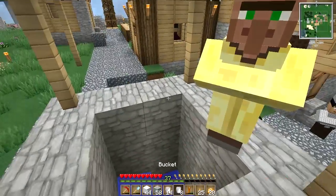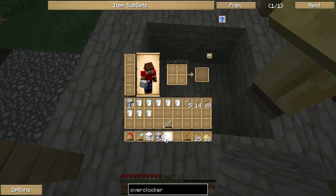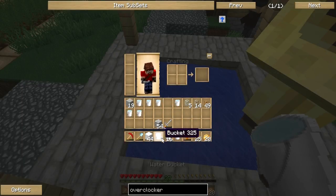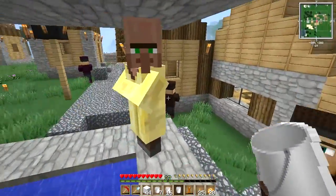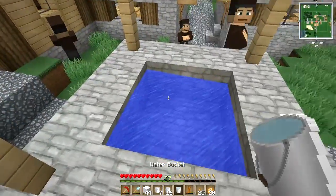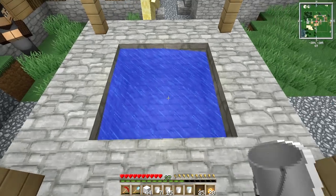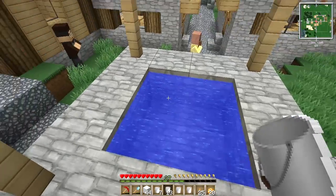We need to fill 30 buckets of water. It looks like the well is not an infinite water source, so we're going to have to create our own infinite water source. The mayor's arrived — I do not have a permit sir, however I am building a giant evil laboratory underneath your town, so just let it slide. We've created an infinite water source, so we can now continue to fill up our buckets.